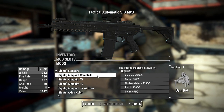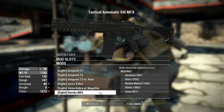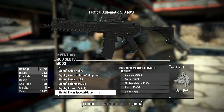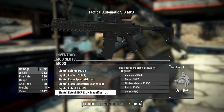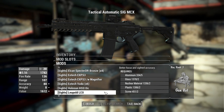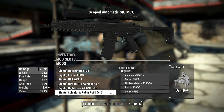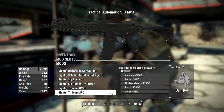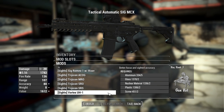For sights we have a lot to go through: the Aimpoint CompM4S, Aimpoint T1, T2 and T2 with riser, the Axion Cobra also with a magnifier, the Barska MRS red dot, the Belimo PK06, the Elcan C79 (a 4x optic), the Elcan Spectre DR also 4x with a bronze colored variant, the EOTech EXPS3 holoscope with magnifier option, the EOTech Voodoo (6x scope), the Holosun HS510C, the Leupold LCO, the NPZ OKP-7 with magnifier option, the Nightforce ATACR (8x), the Schmidt & Bender PM2 (10x), the SIG Romeo1 also with riser, the Trijicon ACOG, MRO, SRO, SRS, and the Vortex UH-1.